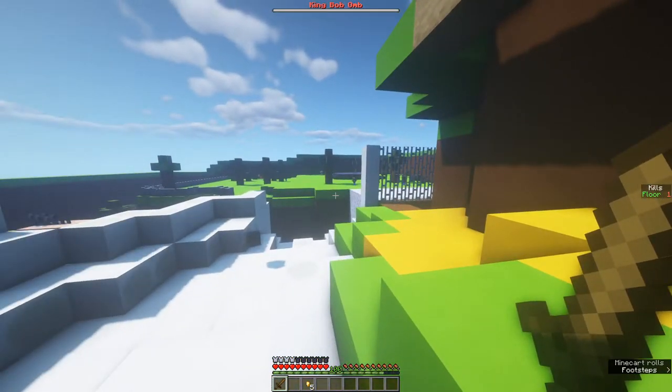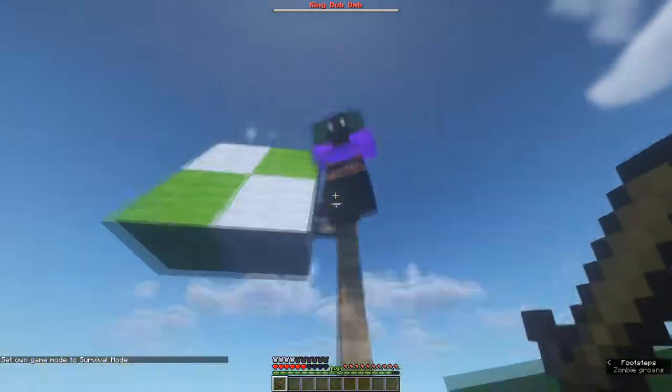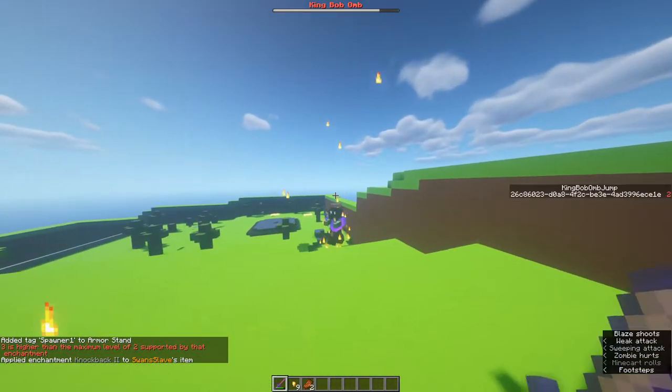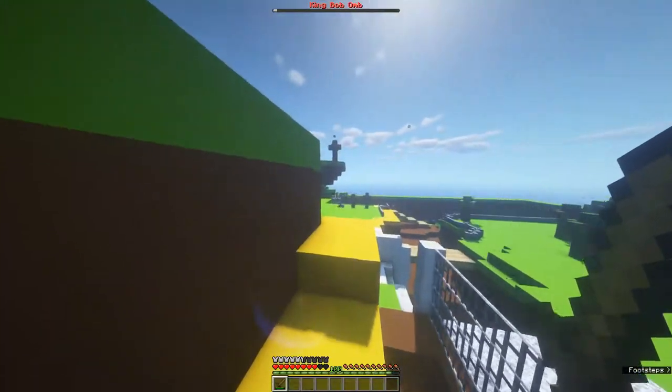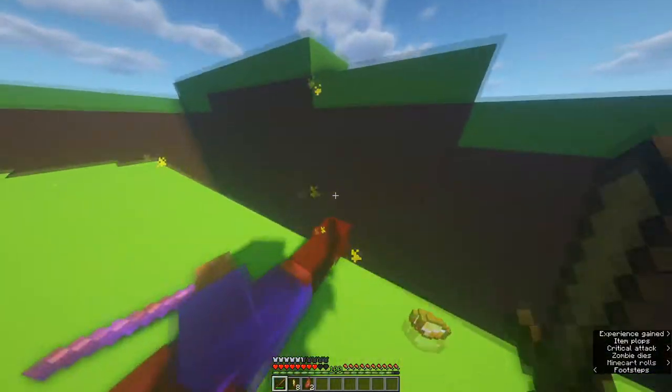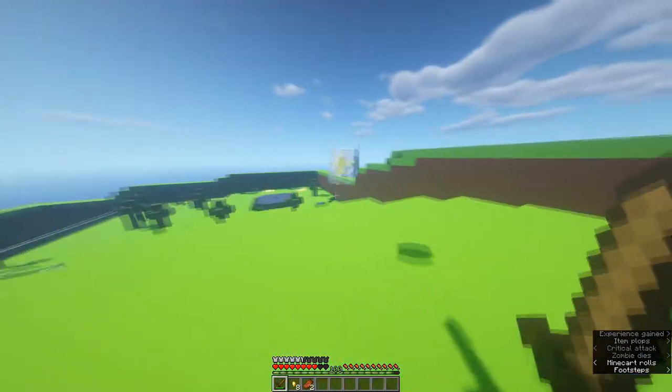Now all I have left is King Bob-omb, and he's finally finished. He's just an enemy that shoots knockback, but if you do knock him off, he'll jump back on like in the original. The only way you can beat the level is if you can kill him, and after you kill him you also get a star. I think Bomb-omb Battlefield is finally finished.